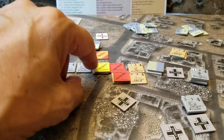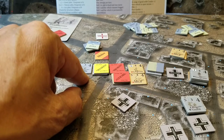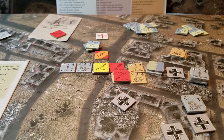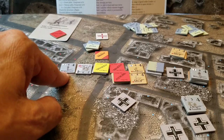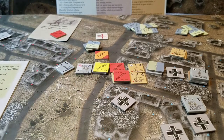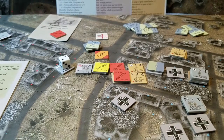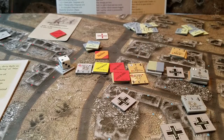Actually, each unit gets a separate roll — so that was a shake and that was a break. Now rolling for this one on the plus 1 column: an 8 — that's casualties. I need to check for the leader. Leader rolls a 2.